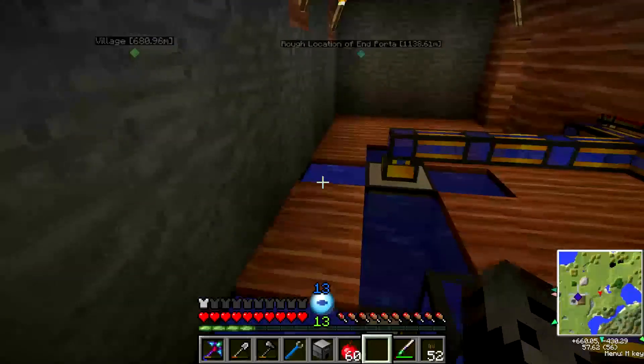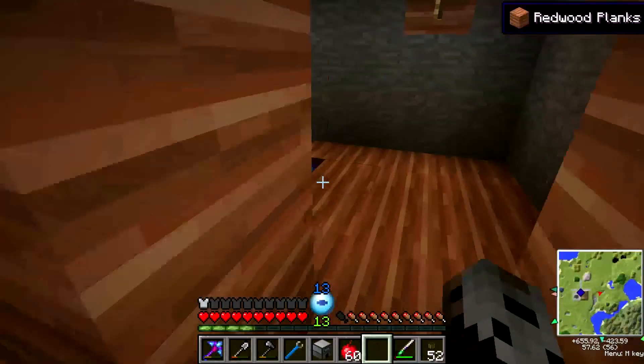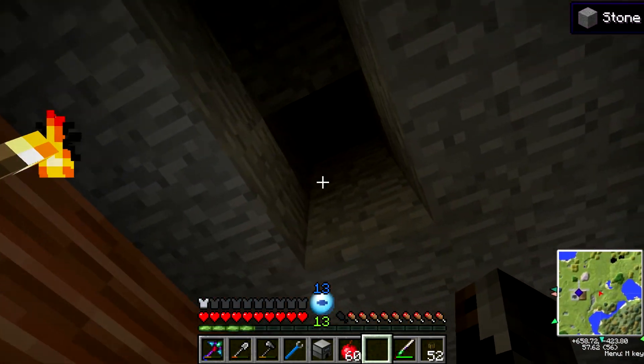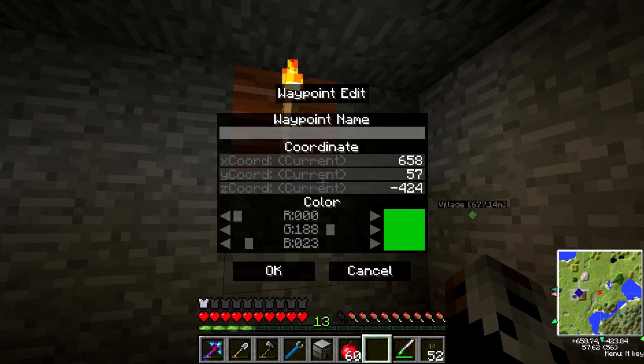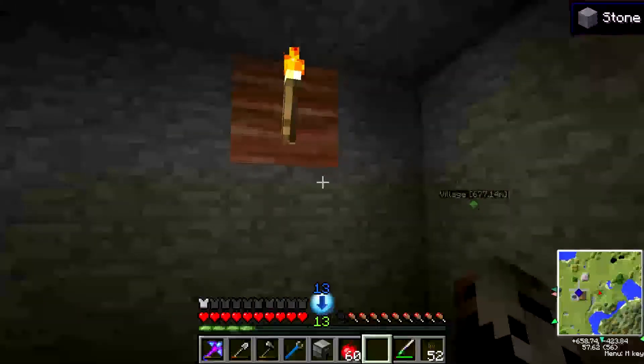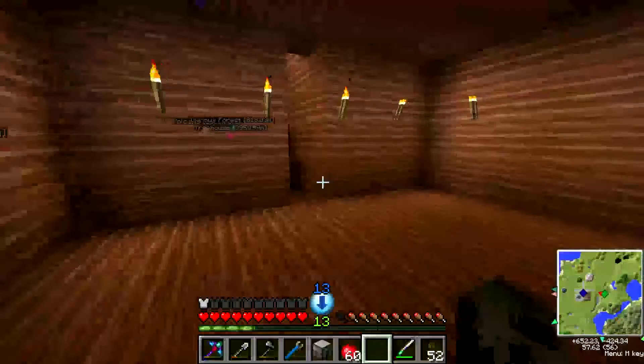Here's the room back here where I'm doing all the aqueous accumulator stuff. Let me quick make a mark on the map. We've got a mark on the map, and that's something I will need for what I'm going to do.